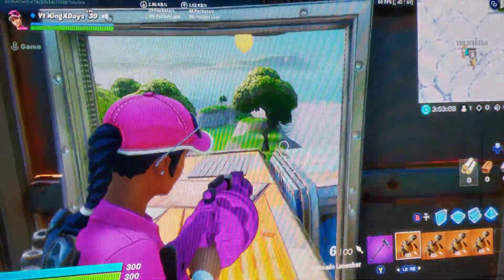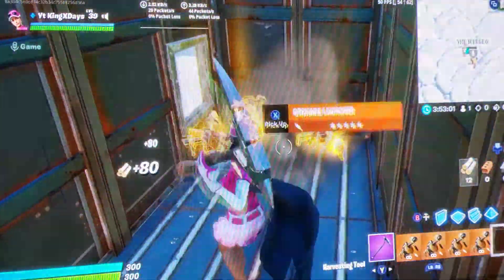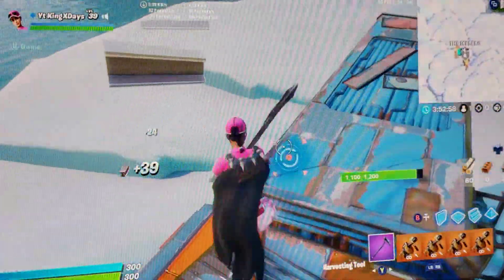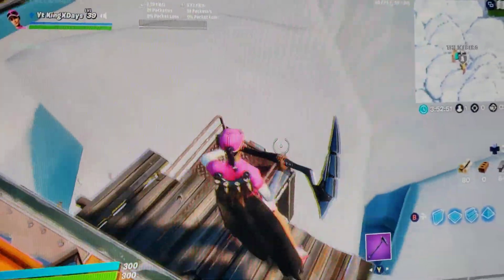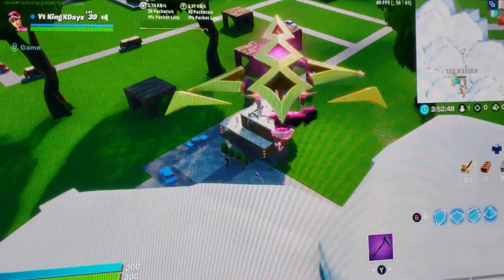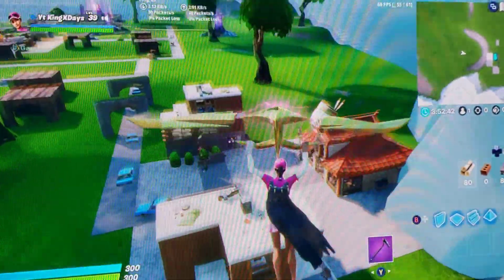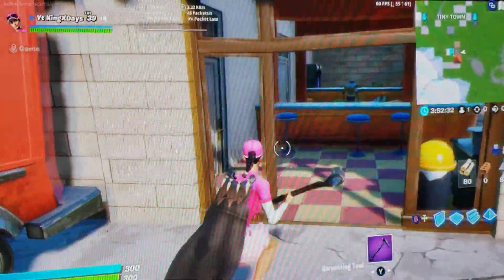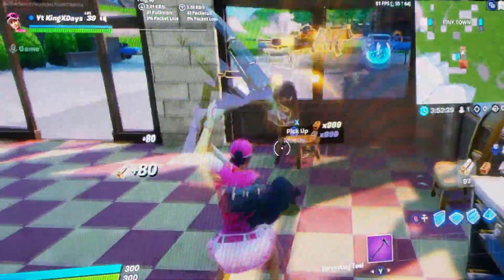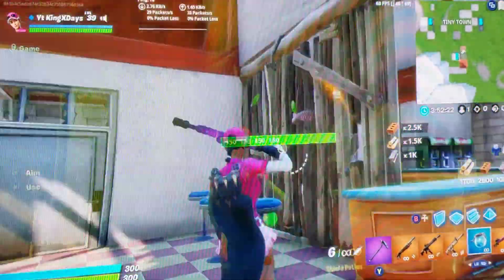Whoa, what the fudge? Grenade launchers? Ew, no. I'm not using this dookie freaking weapon. I'm going to go somewhere else. Oh, there's a player! I'm going to come up to you right now. Dude, look at the map, bro. You're not going to get a free shot on me? Oh hell no. If you think I'm about to use the freaking grenade launchers, then you must be having me twisted.